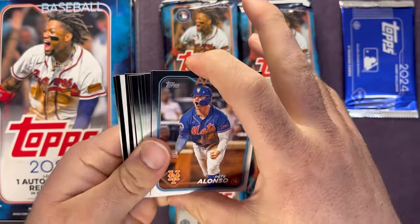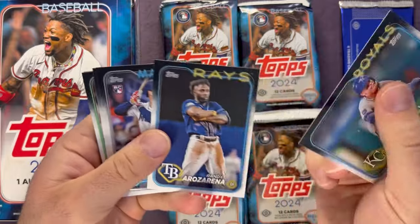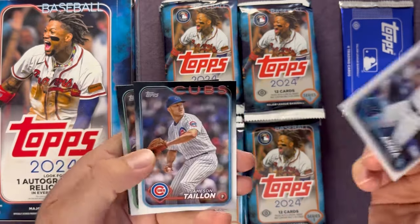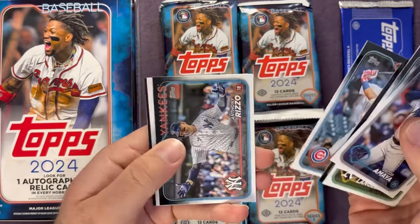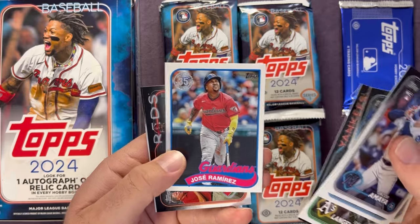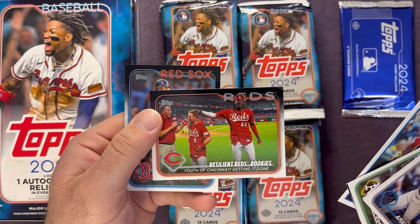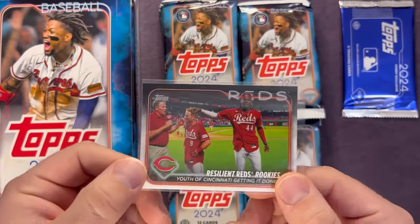There's a nice Bobby Witt. Some cards will be backwards — at least the hits will be. Jacob Amaya is our first rookie. Desert Dance, Rizzo. Jose Ramirez on the anniversary parallel. Resilient Reds rookie right there with Ellie, and Jaron Duran. Let me know what you guys think of the design overall of this year's Series One — your thoughts on it. There's that Ellie card.